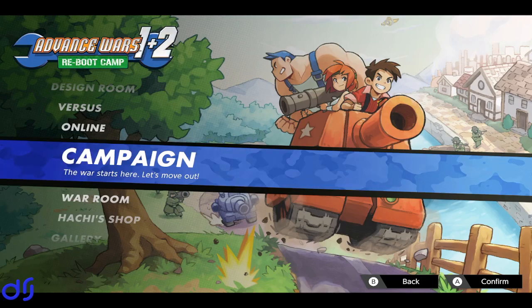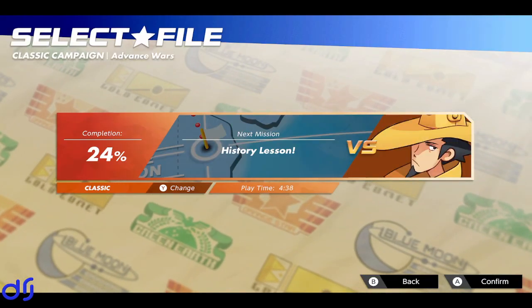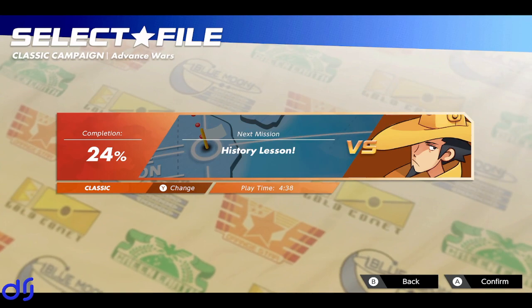Hello, this is Dr. J back with some more. Let's play Advance Wars 1 and 2 Reboot Camp blind. The last time we finally defeated Olaf in the blizzard battle. Took us like four tries. Next up, we're fighting Grit again.